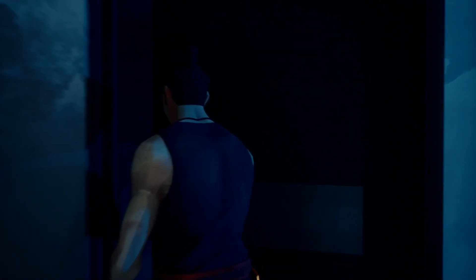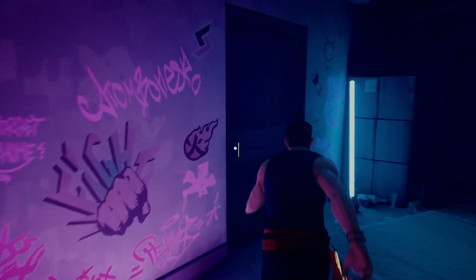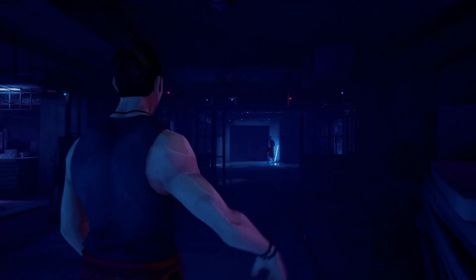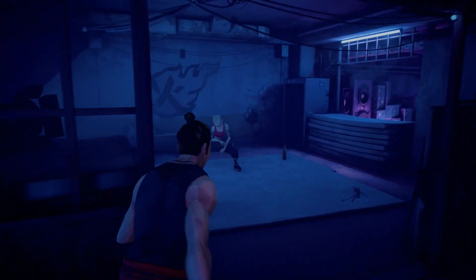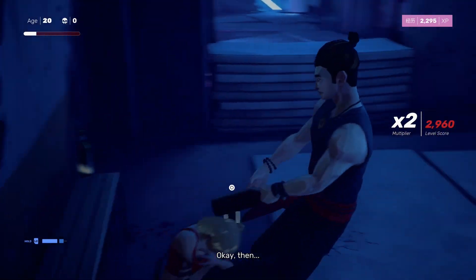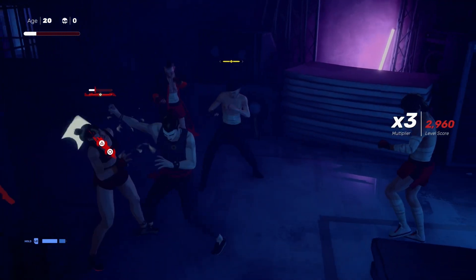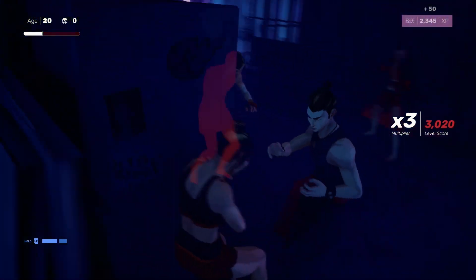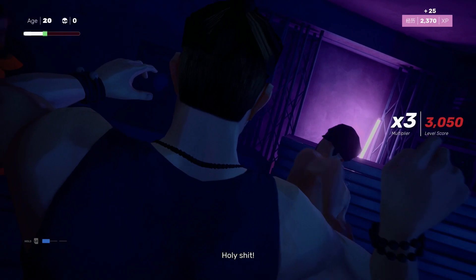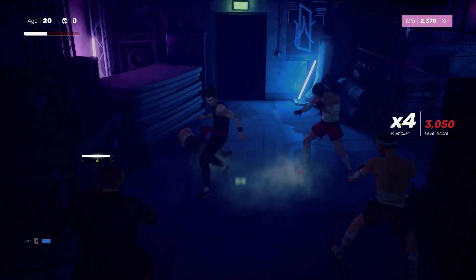If you're worried about dying, you can actually make a save to the cloud - I will make a video on that in the future. You want to go into this room and fight the person to your left - you should get the prompt straight away. In the left corner of the room, which I didn't actually pick up, is a crowbar. So if you do struggle with this area, I do recommend you picking it up. It should be next to the totem if you do struggle.